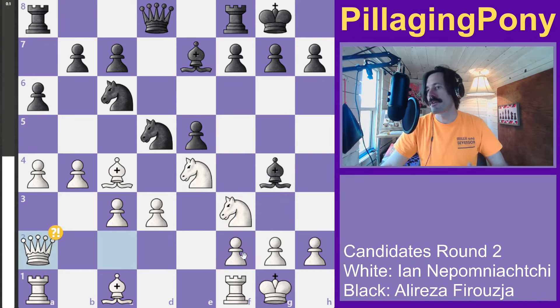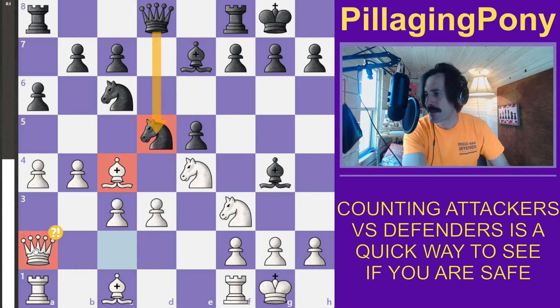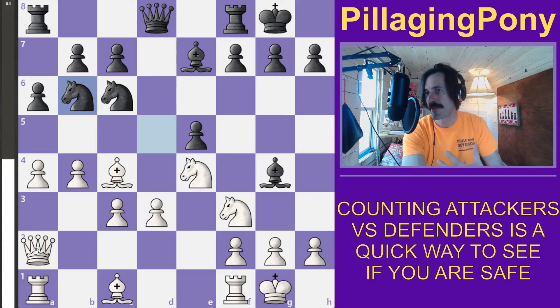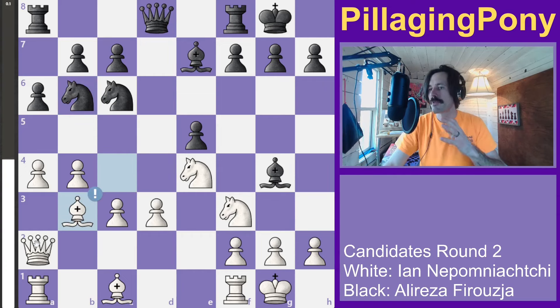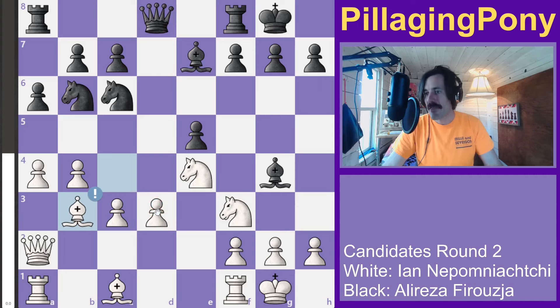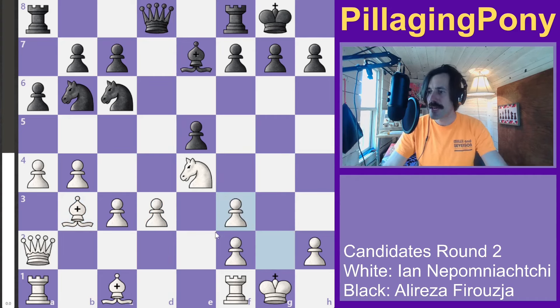White moves over here with a dual threat on the knight — two attackers versus one defender. Black moves back and attacks the bishop. Bishops are generally better than knights in the endgame because they're long-range pieces, so white preserves this bishop at the cost of a pawn — nothing's defending that pawn.